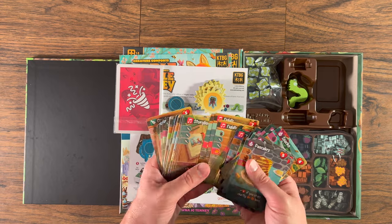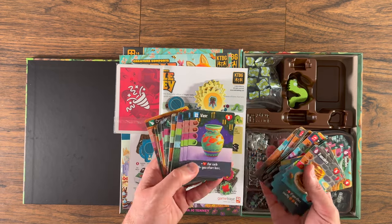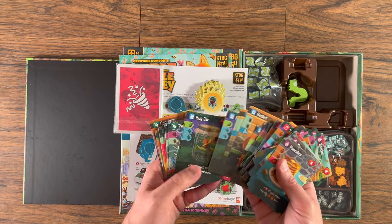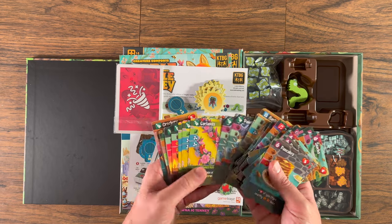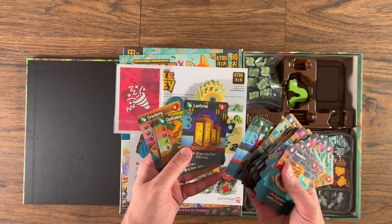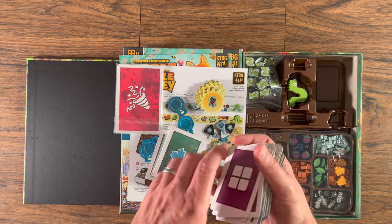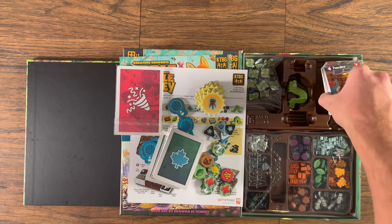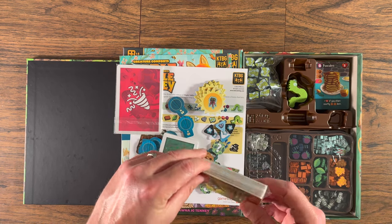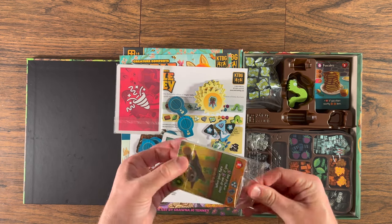During your turn, which happens in clockwise direction, players start by playing either a friend card from their pack or a dawdle card. Players won't start the game with dawdle cards but might gain them throughout. If using a friend card, you will then move along the trails on the board using the travel method from the chosen card. You then activate your location, do what your new location does, and finally spend your resources to make favors.